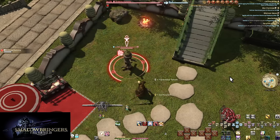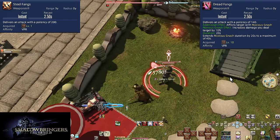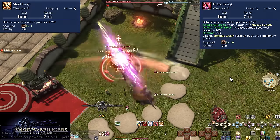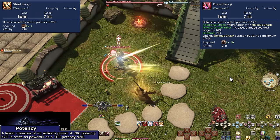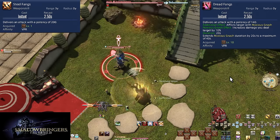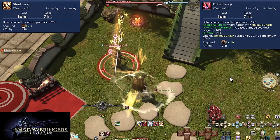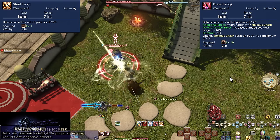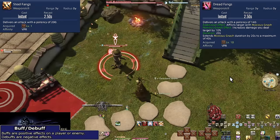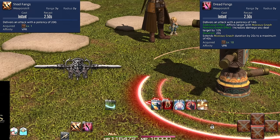These two buttons start in their base forms: Steel Fangs and Dread Fangs. Steel Fangs simply does damage to a target with 200 potency. Dread Fangs does only 140 potency, but applies Noxious Gnash to the target for 20 seconds — stackable twice up to a maximum timer of 40 seconds. This will make all of your attacks do 10% more damage to the target. So you'll watch your debuff timer to make sure Noxious Gnash never falls off, and use Steel Fangs for the higher damage. Regardless of which button you hit, both will transform into the second step of the combo.